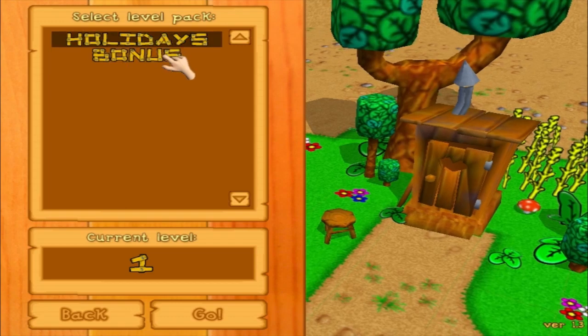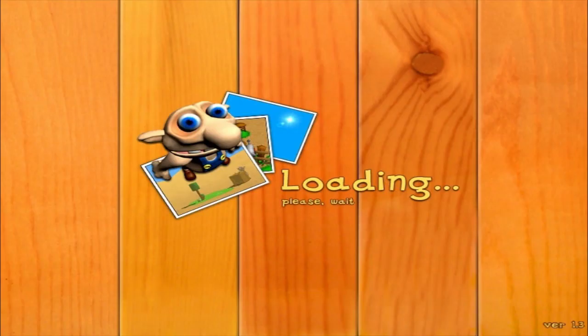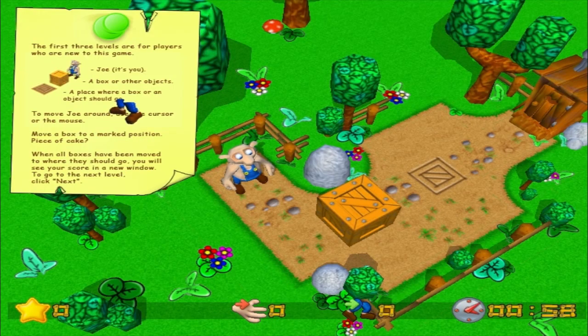Holiday bonus! Okay, current level one. Go! Okay Joe, it's you. The first three levels are for players who are new to the game. A box for their objects, a place where a box or object should go — so the box needs to go there. To move Joe around, use the cursor of the mouse. Move a box to a marked position — piece of cake. And all boxes have been moved to where they should go; you will see a score in a new window. On to the next level!